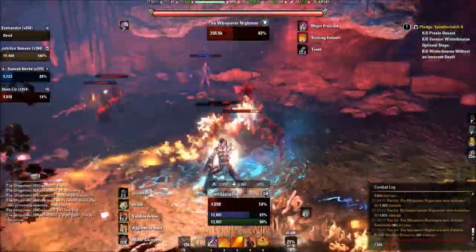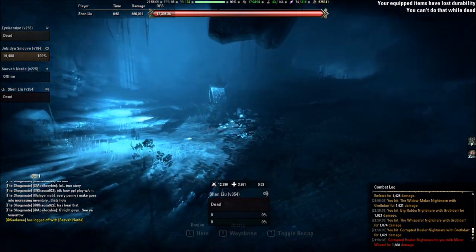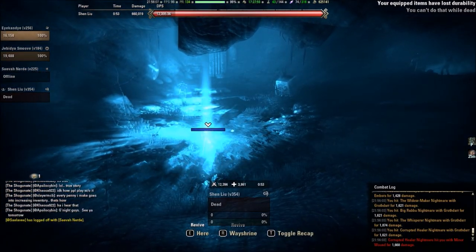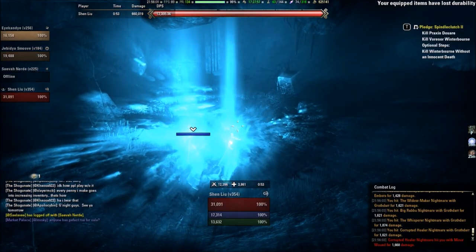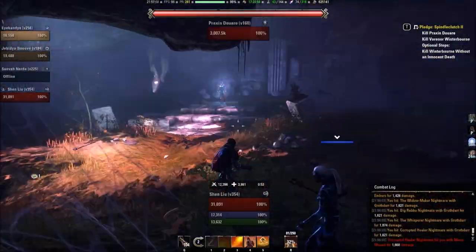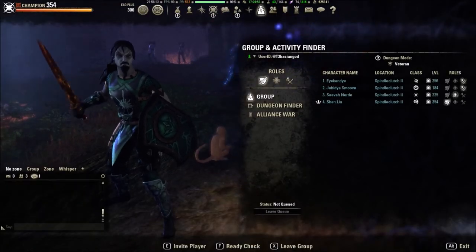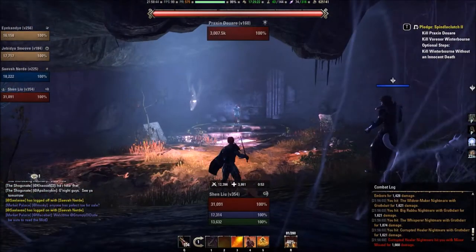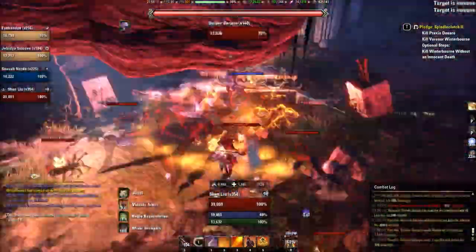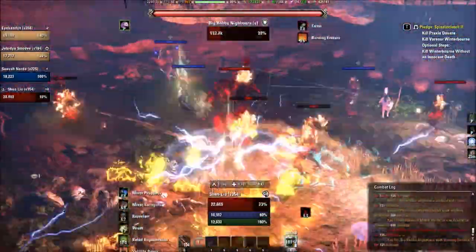This is a DPS test — pretty soon Praxenduar will turn into the real boss. We wipe there, so I'm gonna skip ahead to when they reconnect. We're just waiting for the Sage to come back online so we can finish this boss with the actual healer. Skipping past this since I've already explained it.